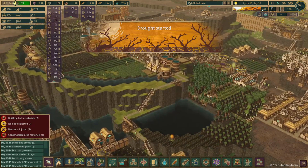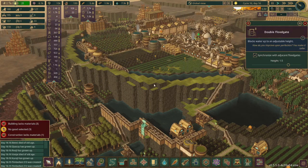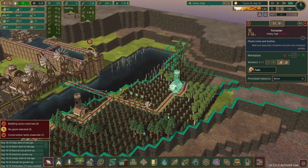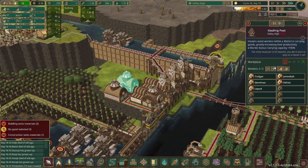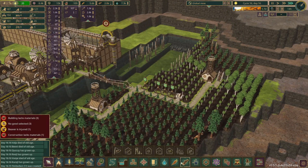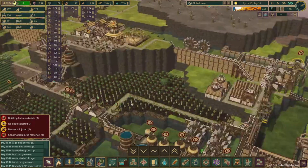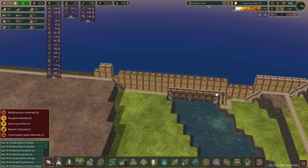The drought has started — only six days, nothing crazy. We need to sink that floodgate back up so we don't lose all that water. We are getting a lot more wood over here — up to 350 — plus we have all these trees ready to get chopped down and a lot of unemployed beavers available. We can pump the haulers up and place a couple more lumberjack flags over here, prioritize these, and that should help clear out these trees while our wood count goes up.